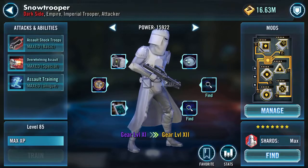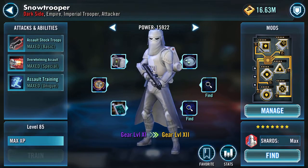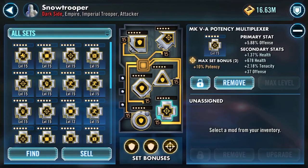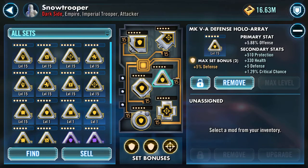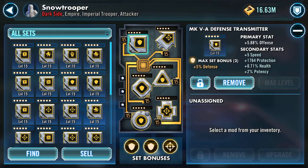Snow Trooper is maxed but has a real mixture of mods on him, so only 3,323 physical damage. I'm seeing ones with over 4k. I've got offense, I've got offense, and I've got speed over offense on there.